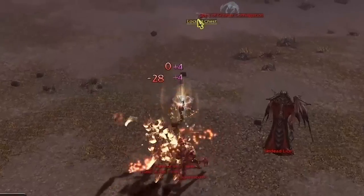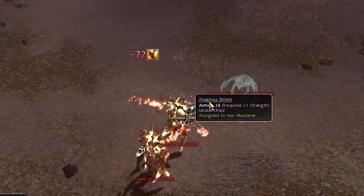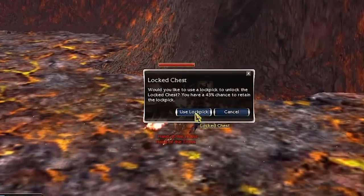So here we are — this is Hell's Precipice guide, a place which is most famous for those juicy magma shields. Just to let you guys know, a perfect or almost perfect magma shield is worth a ton of ectos.